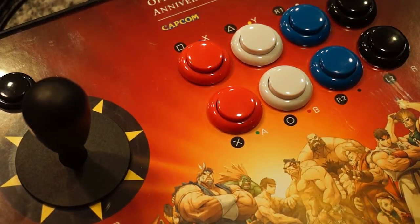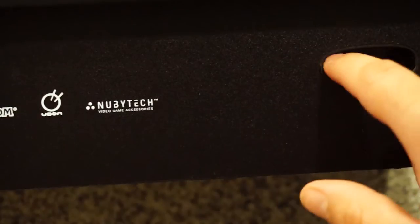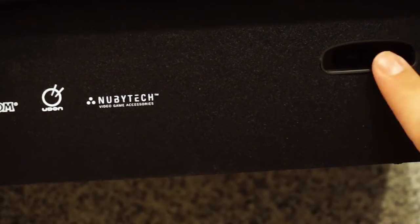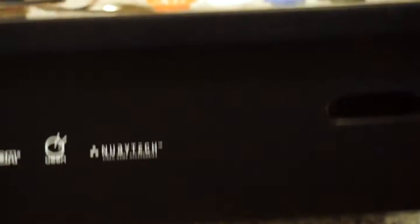Another really cool feature — and I'm sure this meant more back in the day but it's cool nonetheless — is that on the front there's an original Xbox memory card slot. So if you want to take this to your friend's house and upload your personal characters and saves, you have the ability to do so.